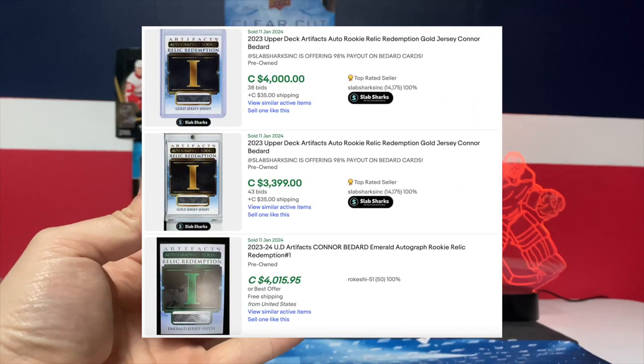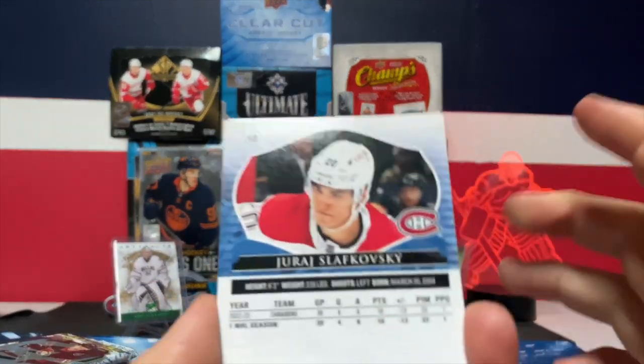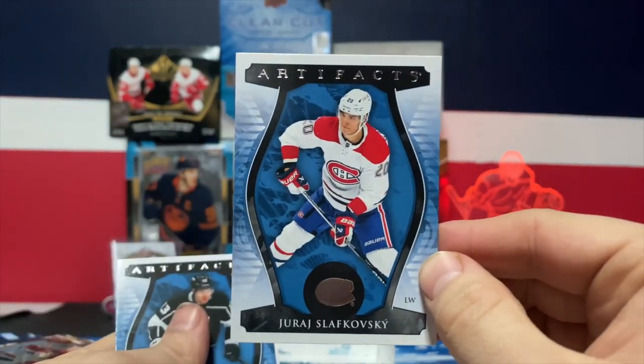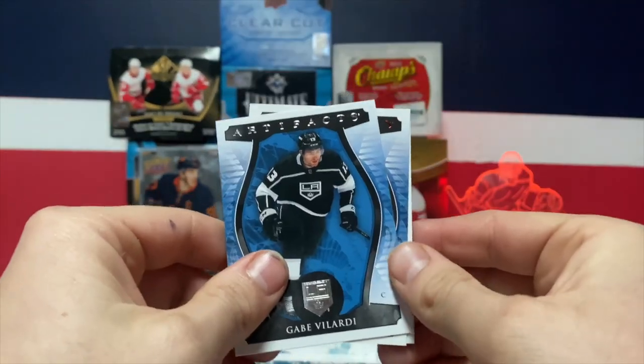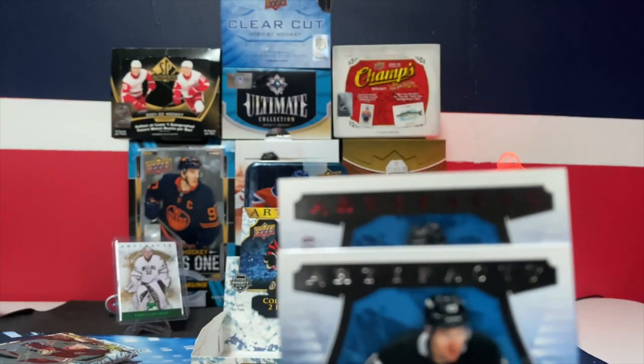Let's get into the first pack. Here's the first base card of this set — it looks a lot like last year's. Here's a Slavkowski, which is going straight to the PC. He's not doing too well but he's still young.